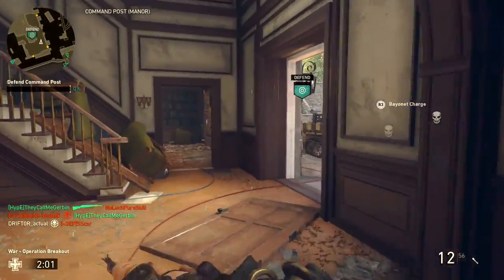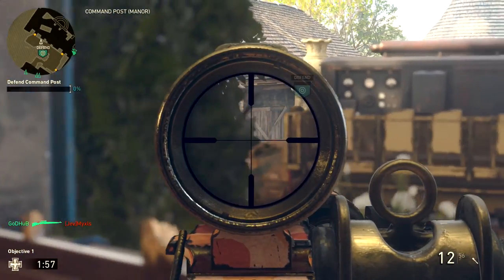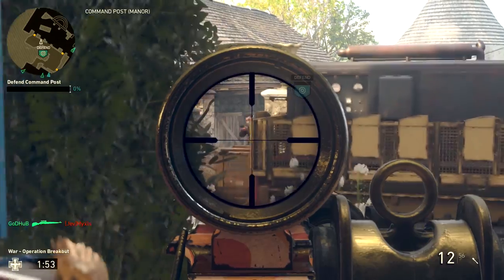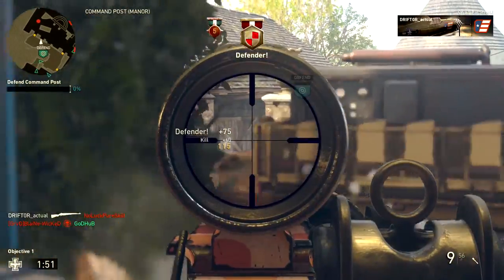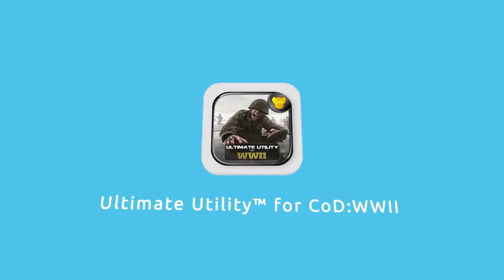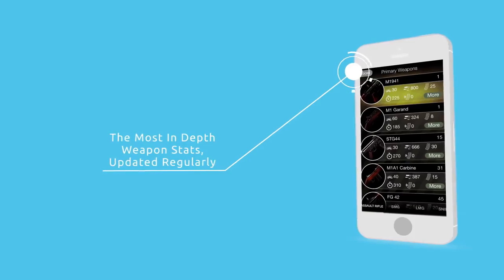Guys, that is all for this episode. I hope you enjoyed it and learned something useful. If you did, don't forget to like, favorite, and subscribe. The next episode should either be on the Primed Basic Training or the STG-44. Drifter out. If you want all the stats for World War 2 weapons in your pocket on the go, look no further than the World War 2 Ultimate Utility by Brass Mochi Apps.